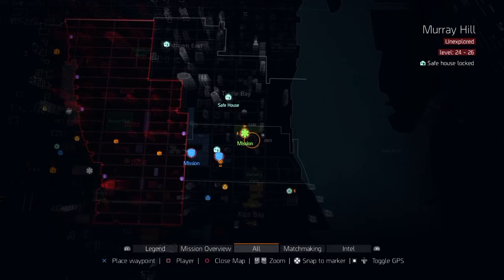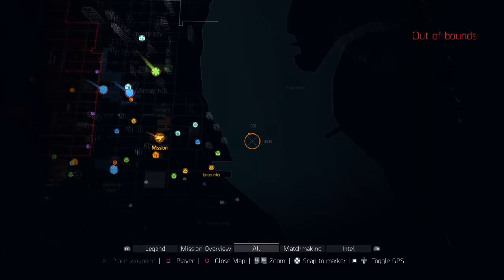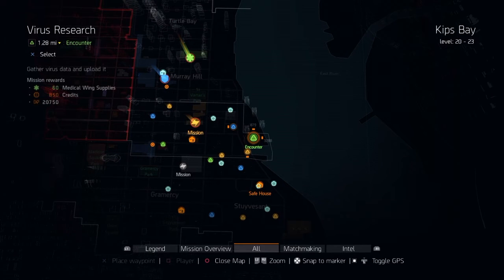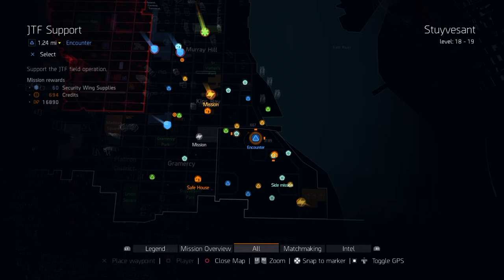The encounters are exactly the same - that one will give me medical wing supplies, that one will give me tech wing supplies, and that one will give me security wing supplies. So just plan accordingly what you are going to do. Have a look in your skill trees and see what kind of skills you want to use.